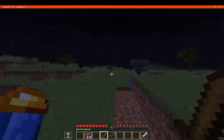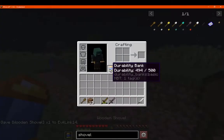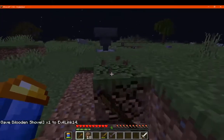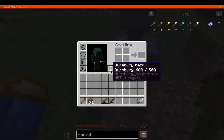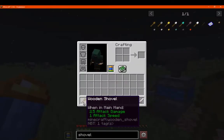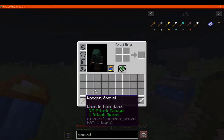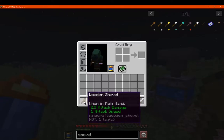If we use this on something more relevant like a shovel — it will use the appropriate durability depending on what you're doing. So if it's actually supposed to be broken with it, it'll use one durability. If it's not even an appropriate tool to use for it, it'll use two durability. And you can see none of it is going on the wooden shovel now. That pretty much makes any tool or anything else you have have 500 durability, as well as the extra that hasn't been used up yet.